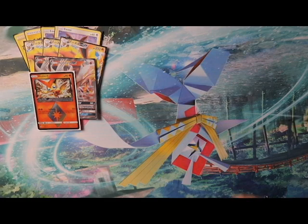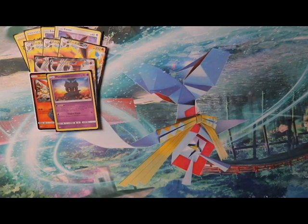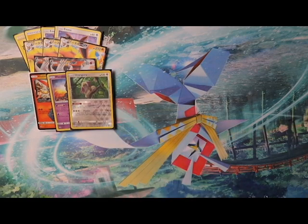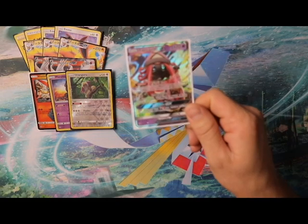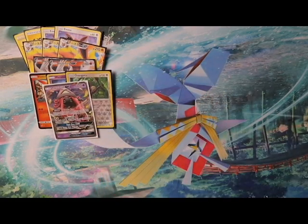Next we have one Marshadow for the Let Loose attack — shuffle each player's hand into their deck and draw four cards, great disruption. We have Oranguru for the Instruct ability — if you have fewer than three cards in hand you draw up to three. And of course one Tapu Lele, because you can't have a deck without Tapu Lele.